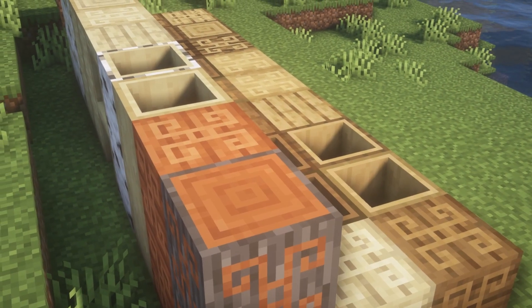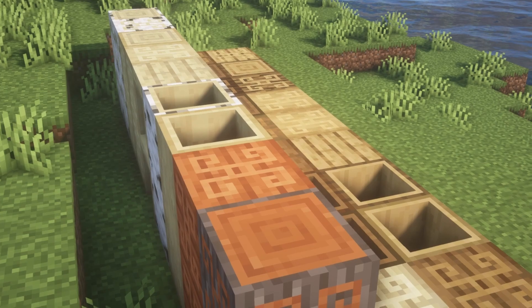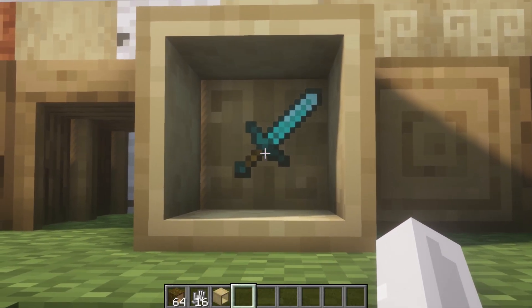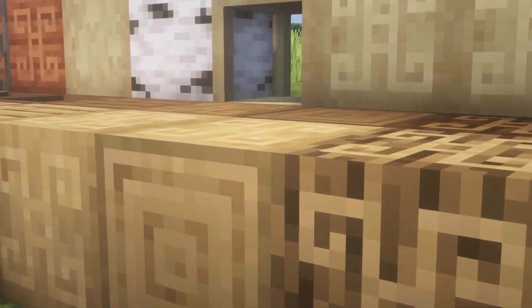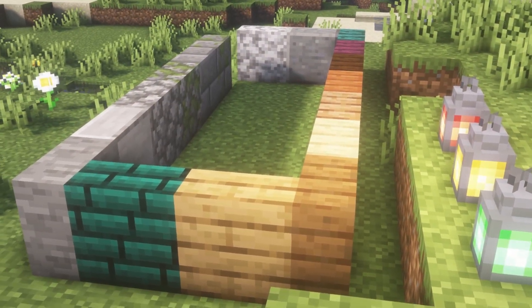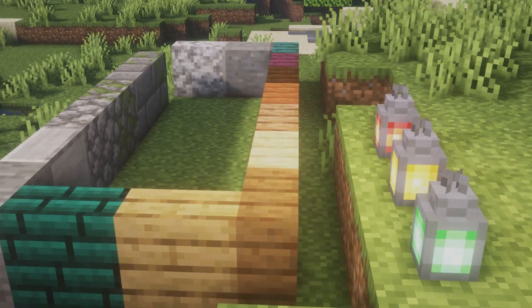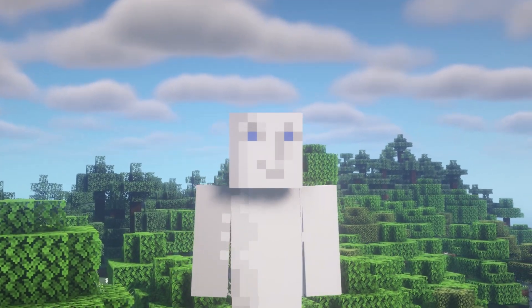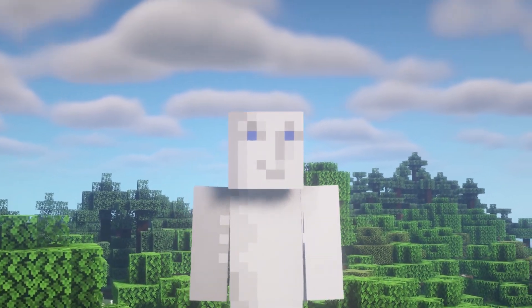The last Fabric mod that we have is the Vanilla Plus mod. This mod adds a bunch of blocks and decorative blocks into the game that fit into vanilla Minecraft almost seamlessly. There are new tables, hollowed logs, vertical slabs, lanterns, music discs, and much more. So yeah, that's pretty much it. Leave a like and subscribe if you enjoyed this video and I'll see you all next time, goodbye.